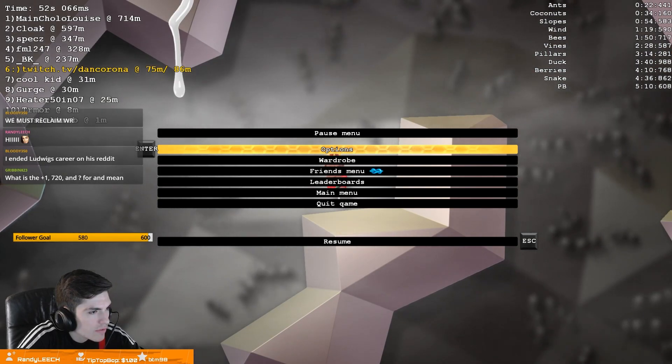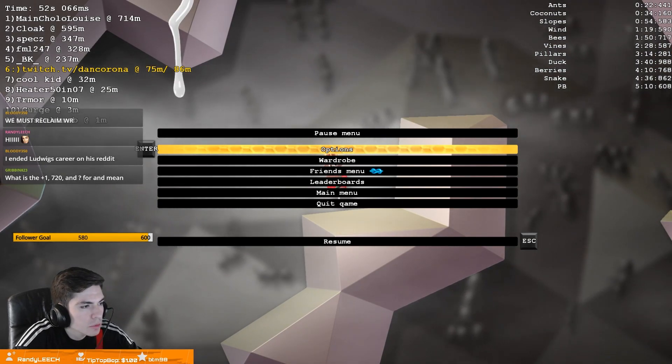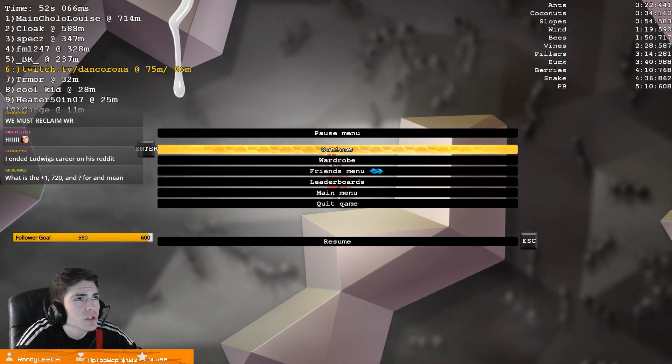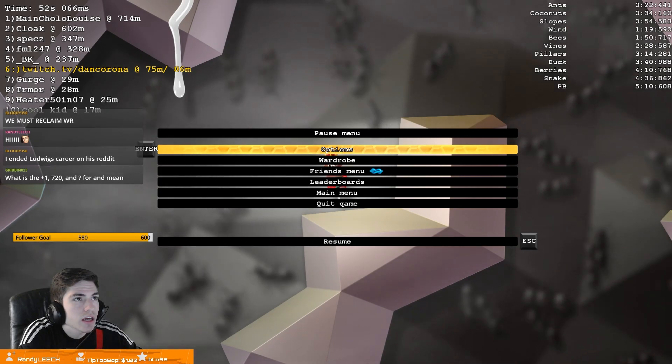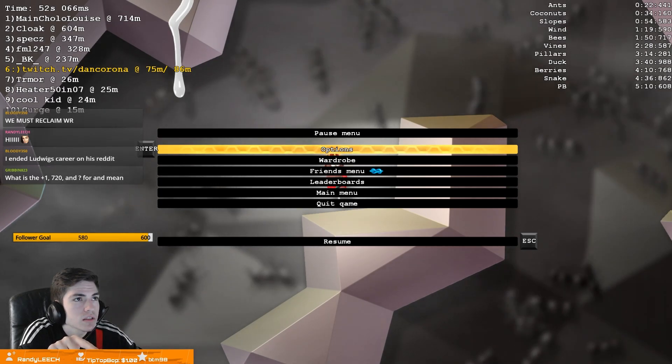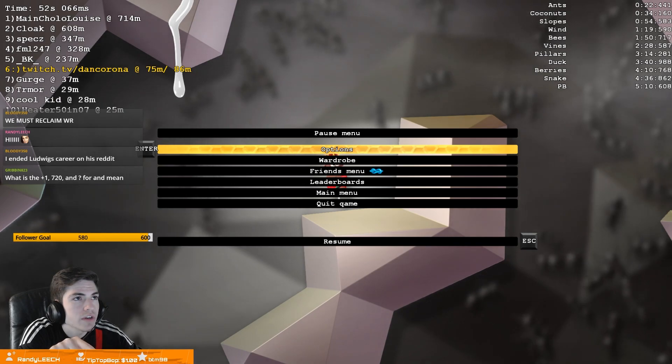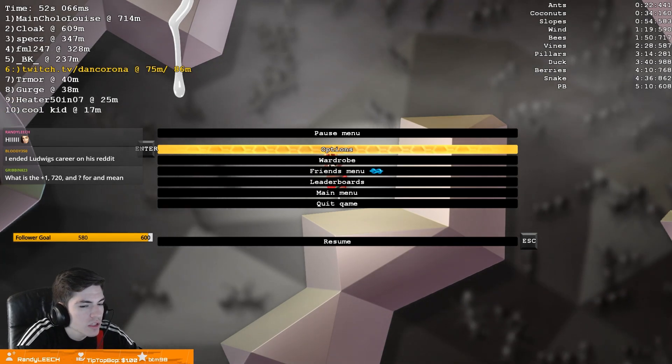What's the plus one 720? Plus one is like a double jump, and 720 — I actually don't know what 720 is. Like three fourths of a spin? But that wouldn't make sense because then it'd be like 280 or 270. I don't know what 720 is.